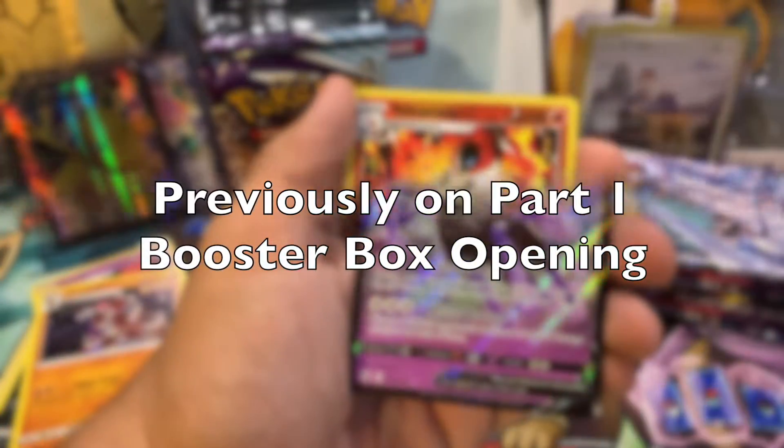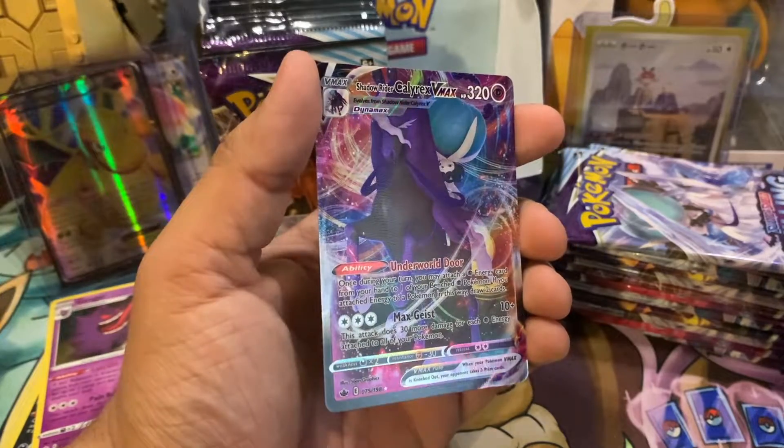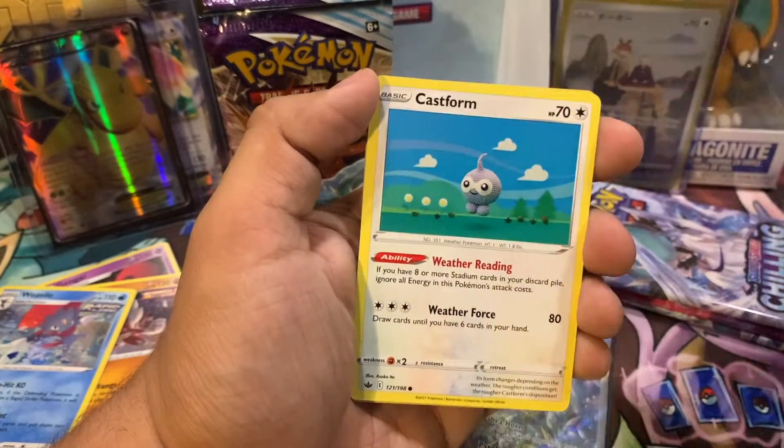Kakuna, Ocarona, and what we got here? We got the Shadow Rider Calyrex V Max. Castform.